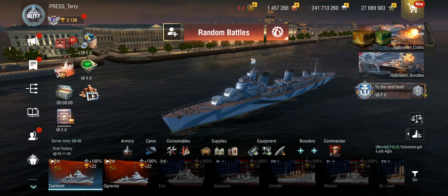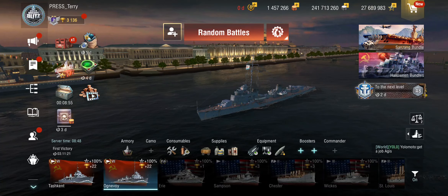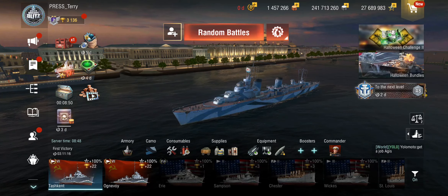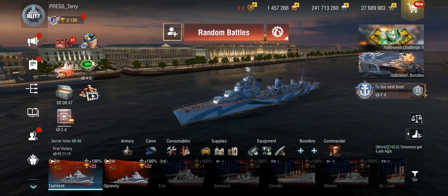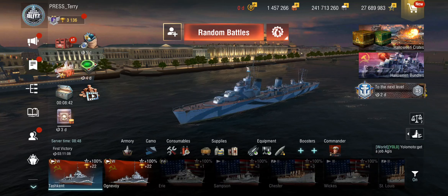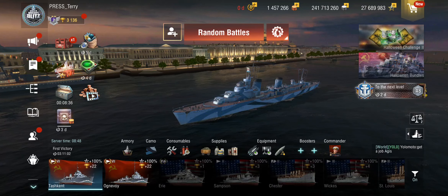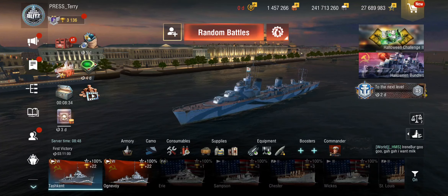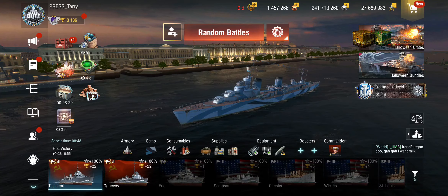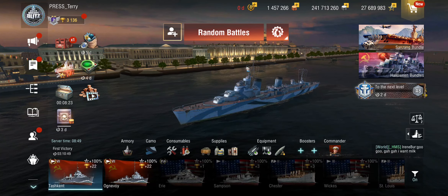These are two very different ships — the Tashkent is a scout cruiser whereas the Ognivoy is more of a traditional multi-role destroyer. On the Tashkent you're mostly going to be relying on your guns, and you're not actually very good at dog-fighting enemy destroyers because you don't have a smoke screen and the maneuverability isn't great. Playing it as a traditional destroyer and trying to capture points is very high-risk because everybody's going to start shooting at you.